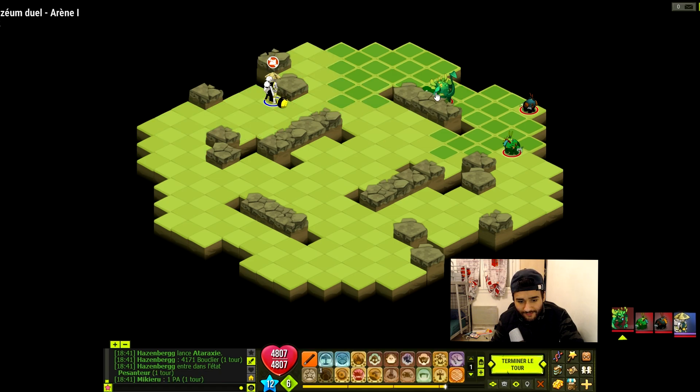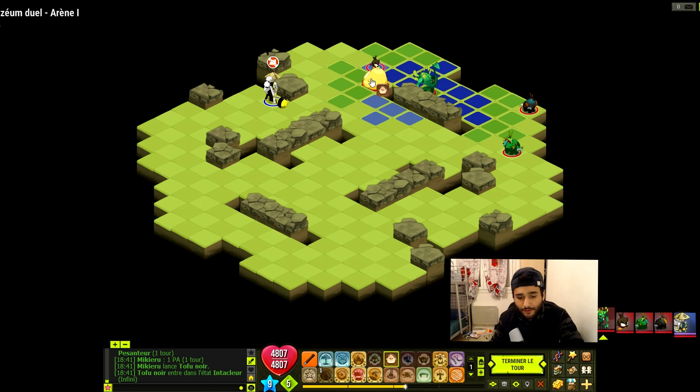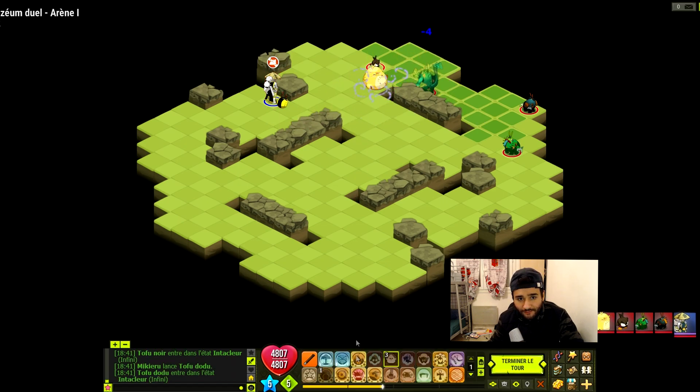Donc ce qu'on va faire c'est qu'on va lancer un Tofu ainsi qu'un autre Tofu pour le pousser. Il y a un Tofu qui va le pousser et l'autre Tofu qui va lui enlever du tackle. C'est plutôt cool.